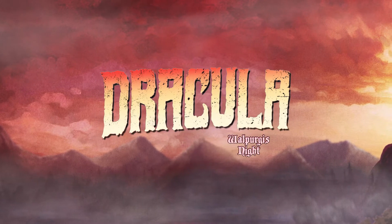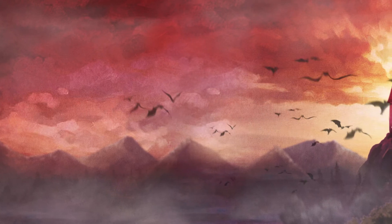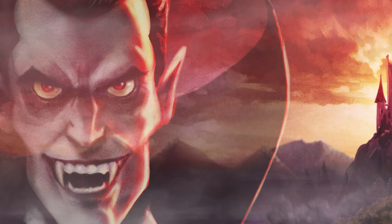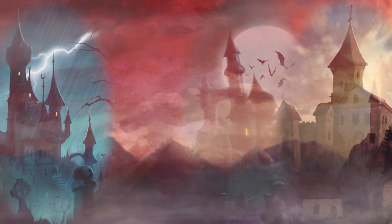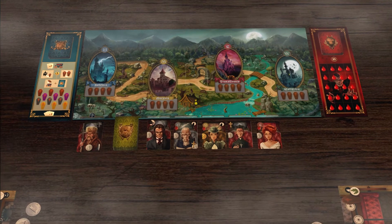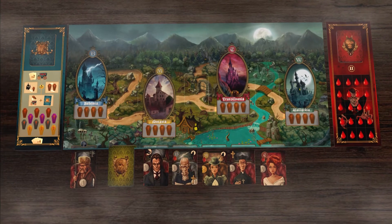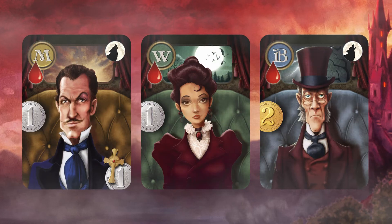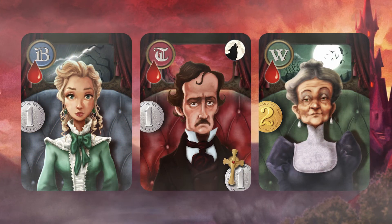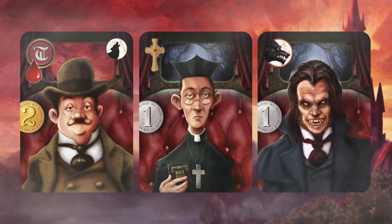The traditional night of Walpurgis is coming, in which Count Dracula gathers his subjects in his castles. You've been entrusted with this task. You'll transfer the subjects of Dracula to their castles, hiding them in their original coffin. At the same time, you must bring Dracula's guests in your carriage, since they'll serve to appease his bloodlust.